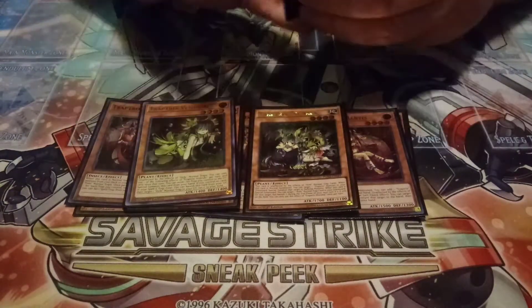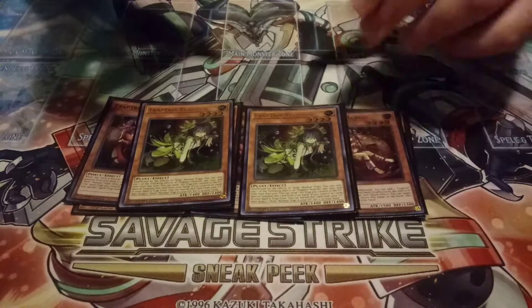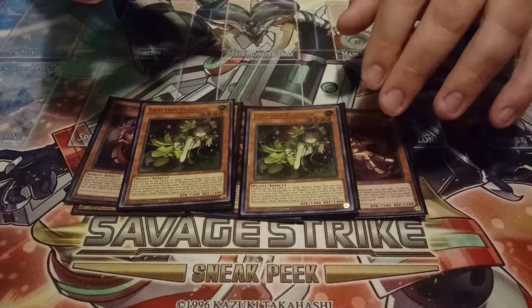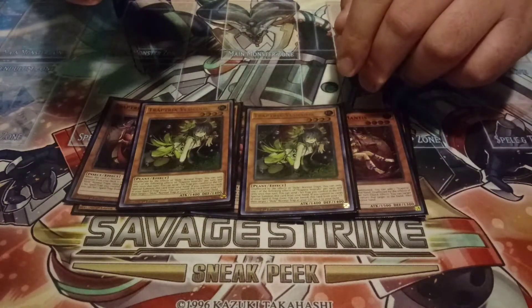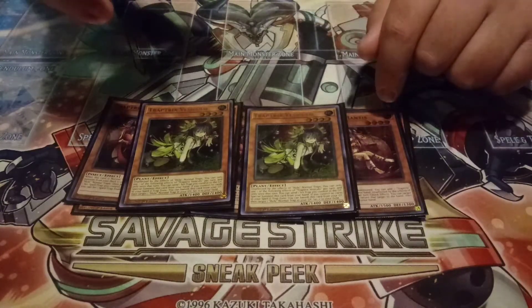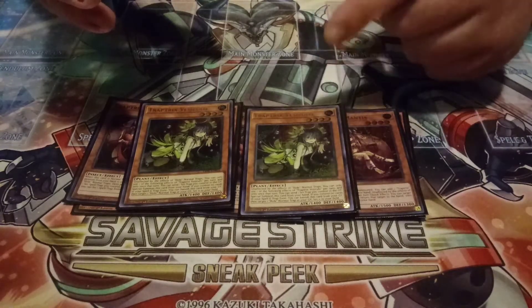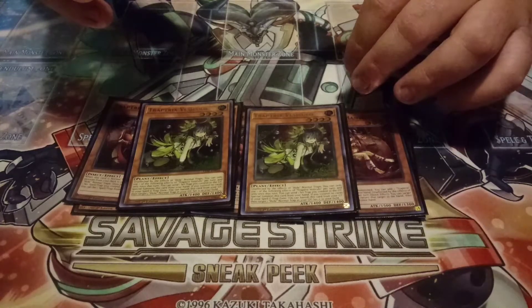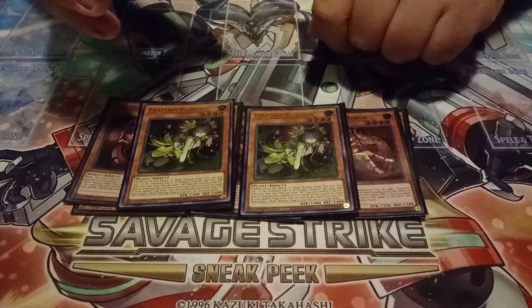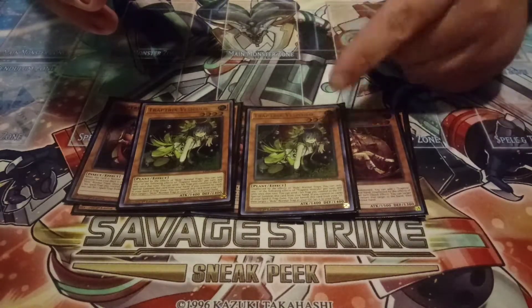I'm playing two copies of the new card, Trap Trick Vesculo. She's basically an extender. You can send a face-down trap you control to the grave — or a spell or trap — and special summon her. She also has an effect where if you have basically no back row, you can banish her from the grave and then set a trap card. You can only use one of the two effects per turn.